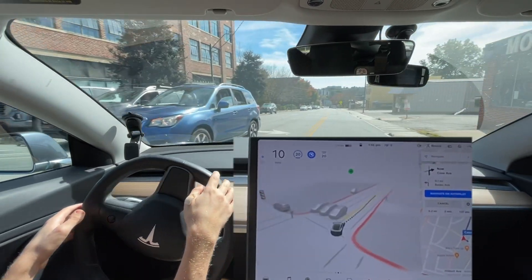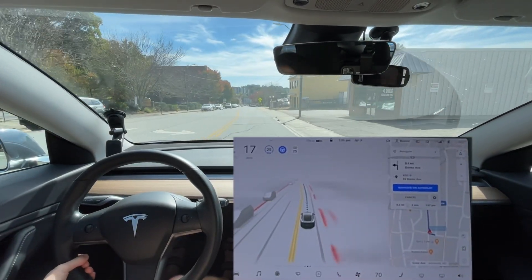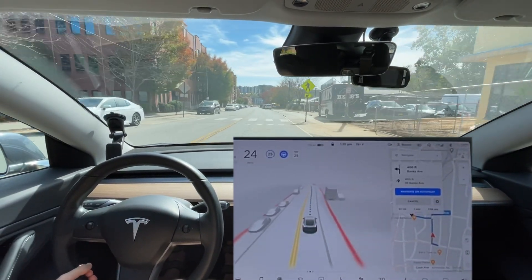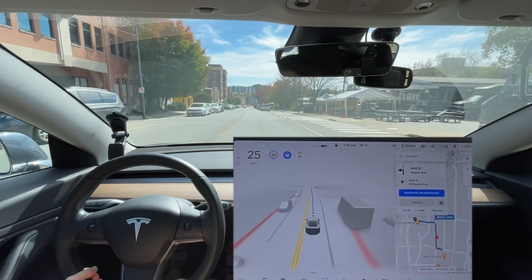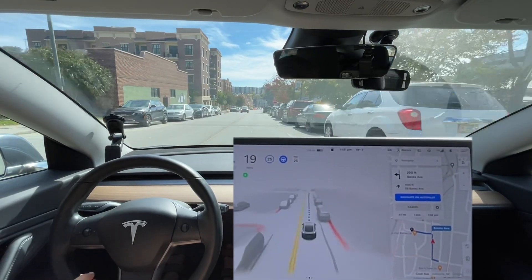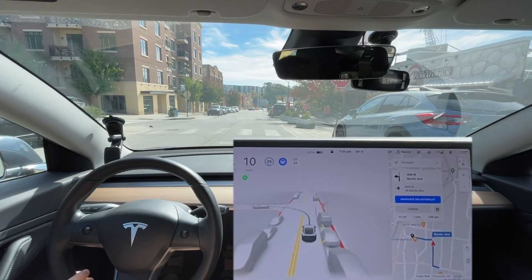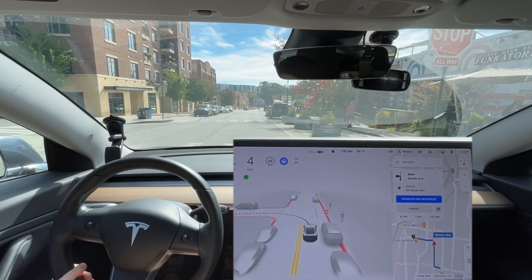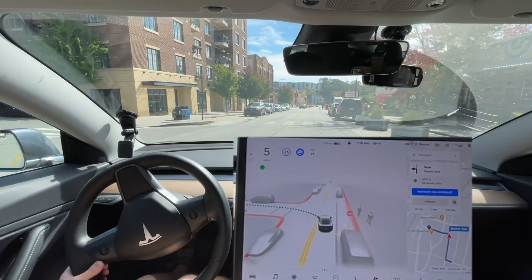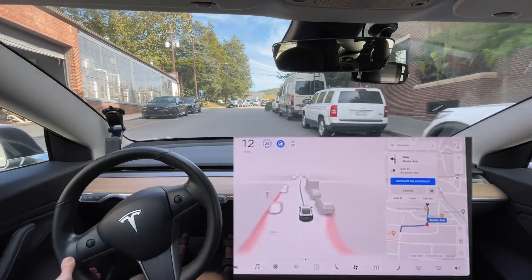A human driver would probably have already gone. It turned a little bit wide there. Where this car turns is where I'm gonna turn. There was an odd stopping or slowing behavior at this sign — it seemed like it got caught off guard. Maybe it just didn't see the sign behind a car, and then all of a sudden it's in view and it's like, okay, we should start braking now.